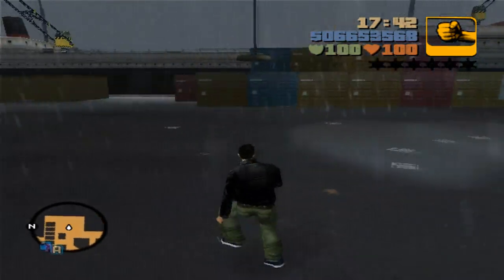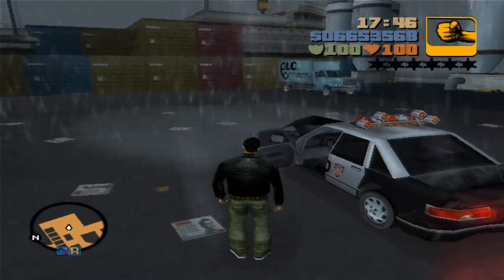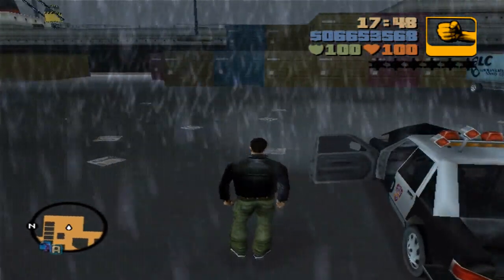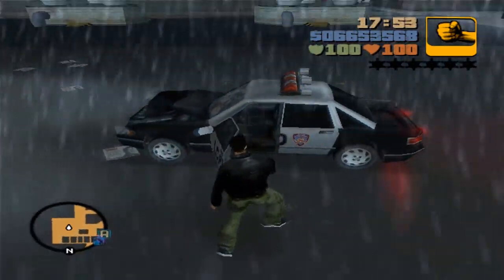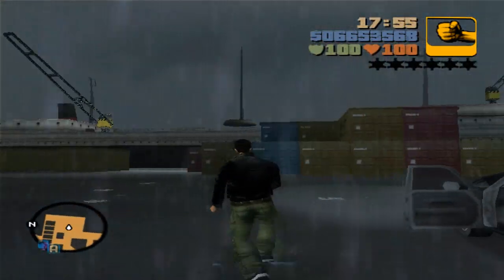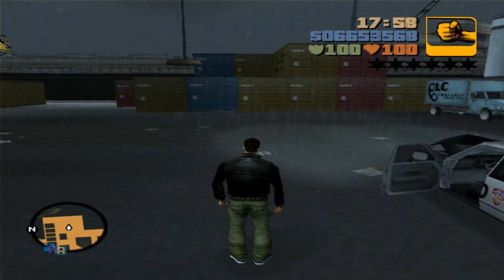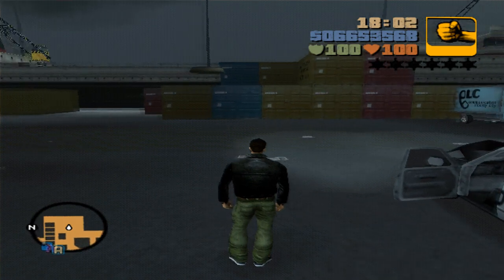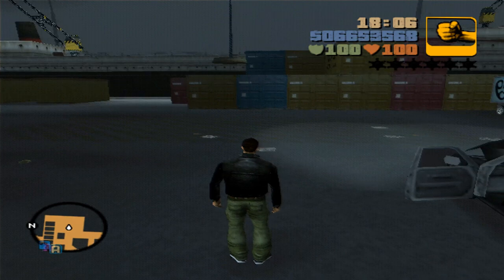There is no checklist to check vehicles off from — I don't know what Rockstar was thinking — but I'm going to be showing you every single vehicle you have to deliver, which are emergency vehicles: police cars, ambulances, etc. This list is actually trickier than the other two, so it's going to be quite a challenge. I'm not a huge fan of this vehicle crane thing, but anyway.